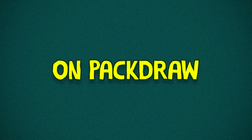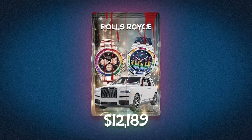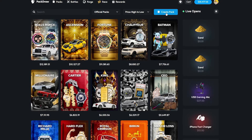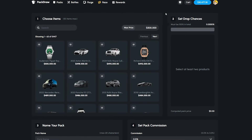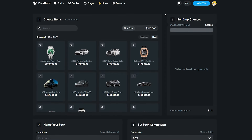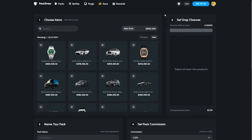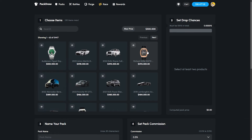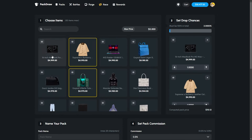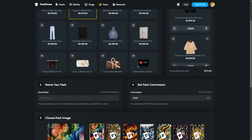Ladies and gentlemen, the day is finally here on PackDraw! I'm not talking about the new twelve-thousand dollar Rolls Royce case — I'm talking about this one right here: Create Pack. You guys can now go on PackDraw, create your own cases, and open them, which is absolutely sick. I personally haven't made any, but you can sort by items, add a bunch, set all the chances, all that good stuff.